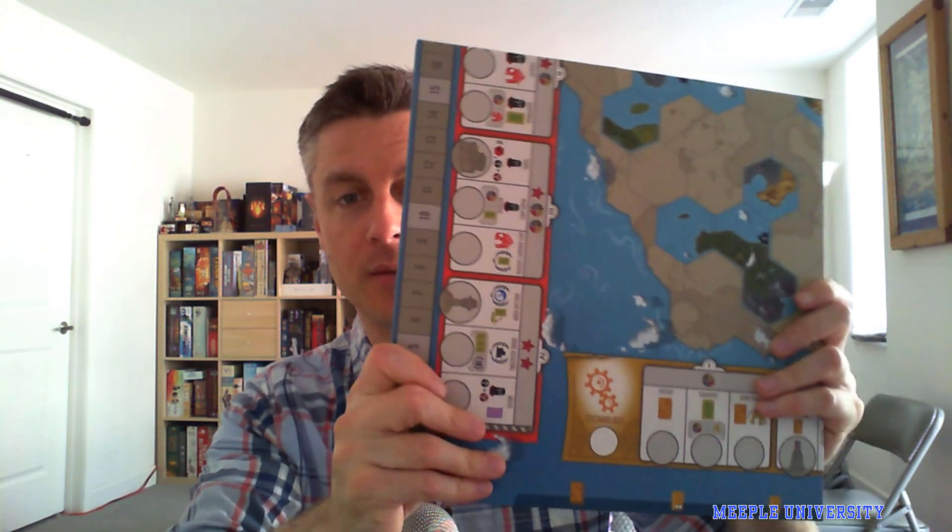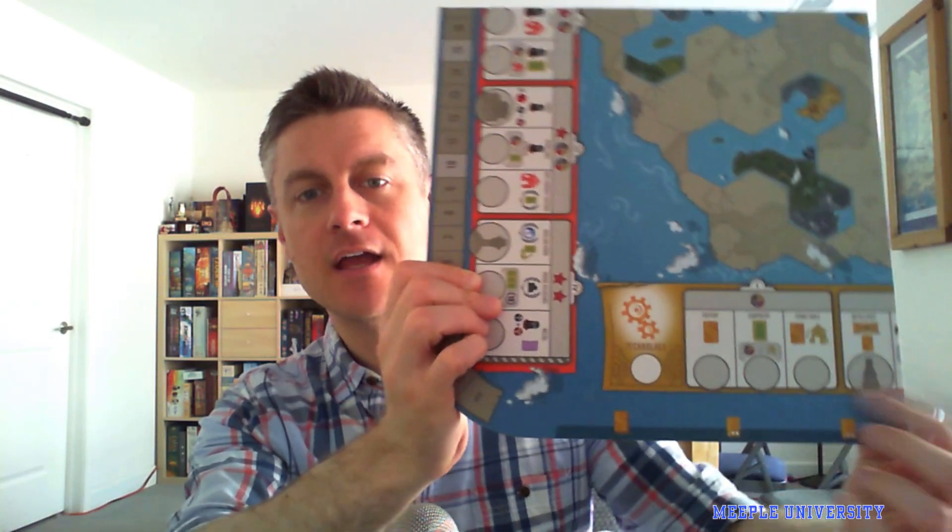The second two slots also have resource income on them, but the third slots don't — and that's the same on all of the tracks. So I recommend: as early as possible in the game, get those first four income buildings off these tracks, diversify, and then choose one of these tracks to focus on. Focus on them because once you get past that third spot, there are two more resources you can gain. Tip number one is to diversify early and focus late. That ties into tip number two, which is to choose one track on the board and go after completing it as early as possible.